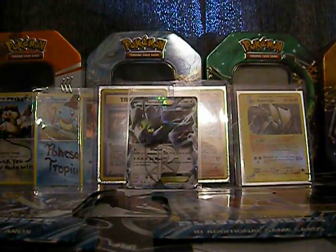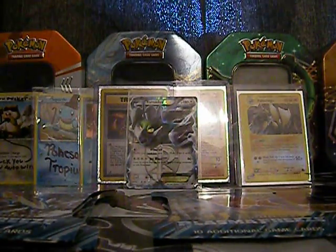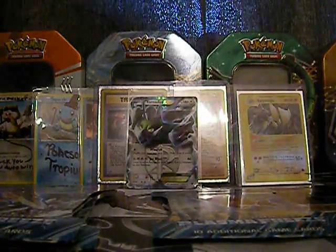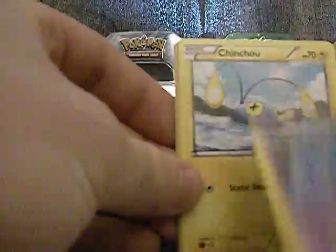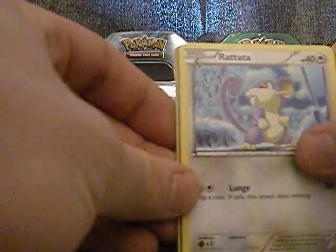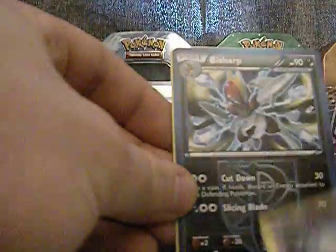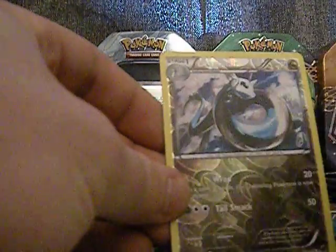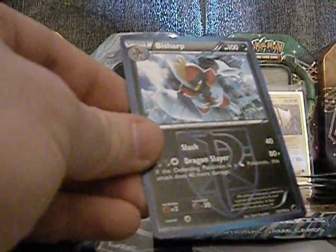To me, this is already worth it — I haven't gotten an EX out of this. I almost never get EXs. No one likes watching me open packs, it's boring. So we've got Flareon, Chinchou, Panpour, Rotom, Grimer, Bisharp, Superior Energy Retrieval, Float Stone, Dragonair Reverse, and Bisharp again.